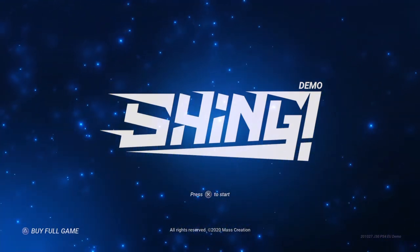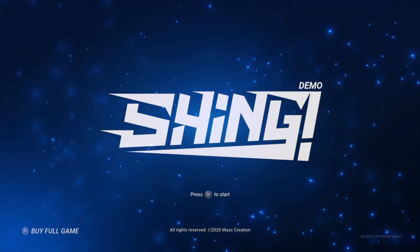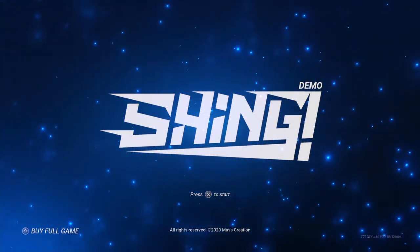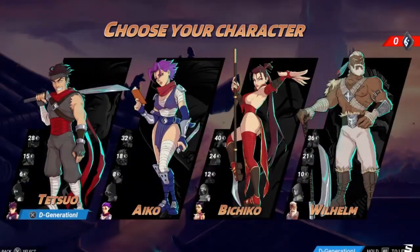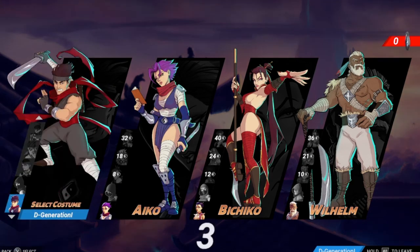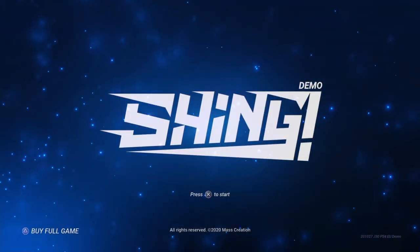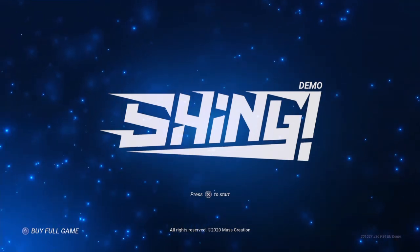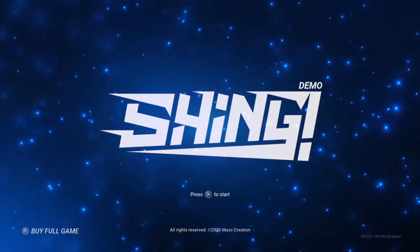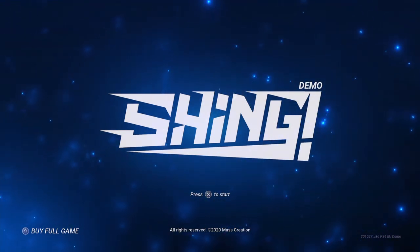Today we're taking a look at Shing, a 3D — or maybe 2.5D — action side-scrolling beat-em-up from Polish developers Mass Creation. It features four different characters: three ninjas and one highlander for some reason. It's quite simplistic — left, right, up and down movement across the plane — but it's a lot of fun if you like games like Streets of Rage, Battle Toads, or Golden Axe. These games have had a bit of a resurgence in recent years.